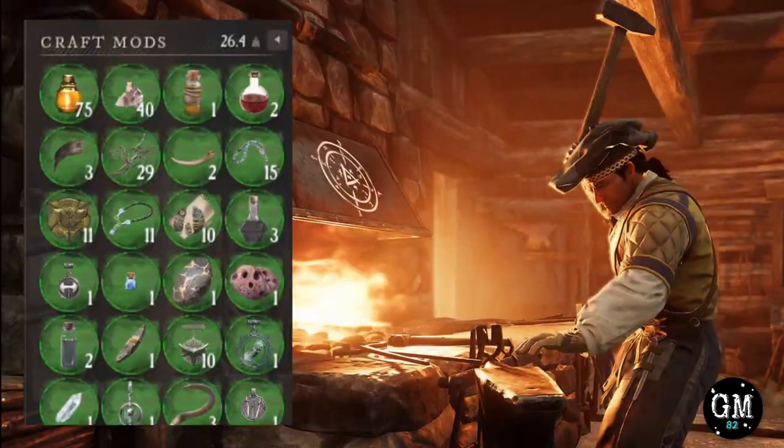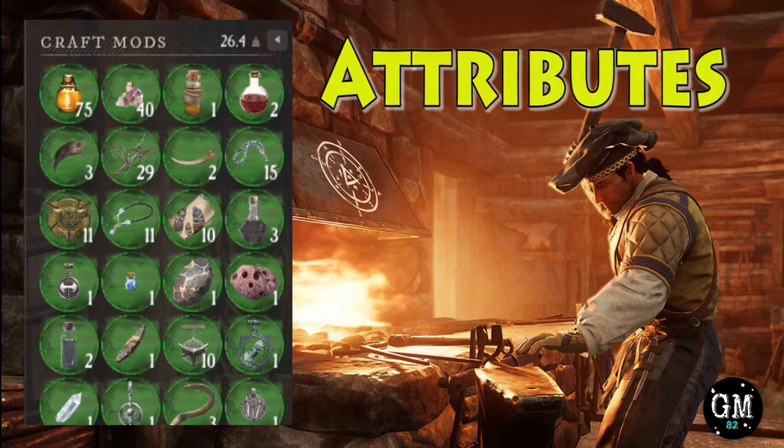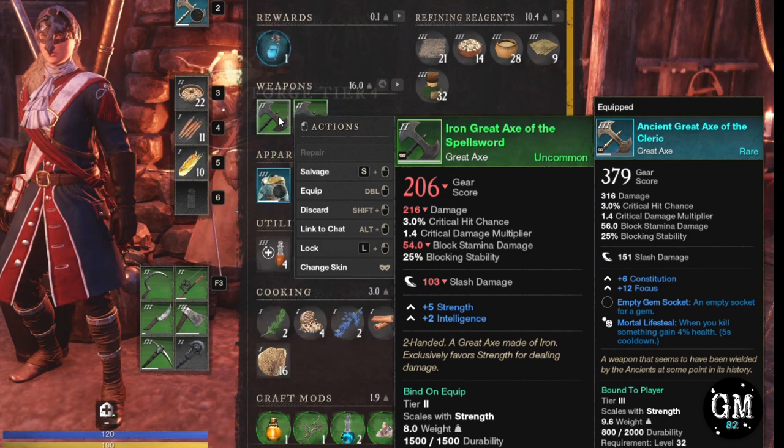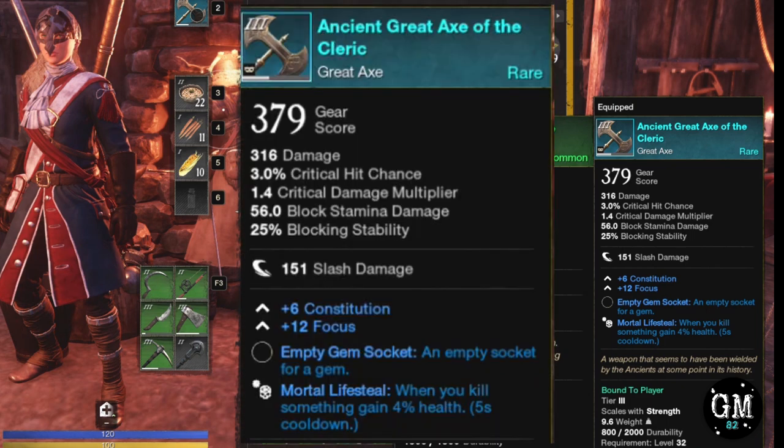The short and simple: crafting mods give items attributes, also commonly referred to as perks, to a person's crafted items. If you don't know what attributes or perks are, look at your weapons or your armor, for example. Anything that gives you a percentage of something is the perk.